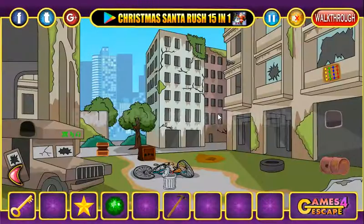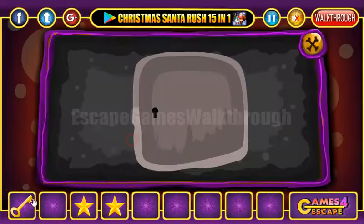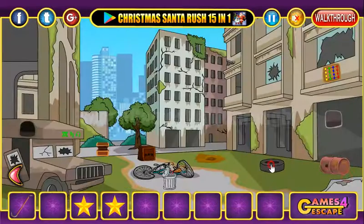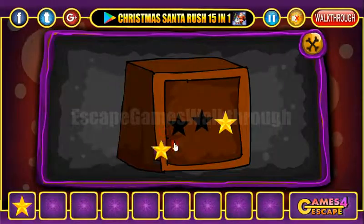We've got a gem. So the gem we can break with the hammer to get the second star. And one more star is hidden here in the door. Now here's the crowbar, and the crowbar is to lift this tire. So we have collected all three stars to put here.